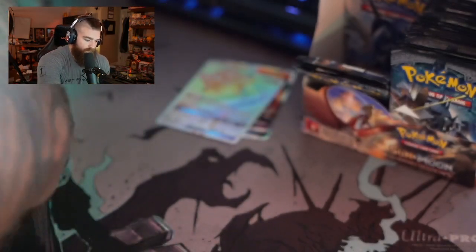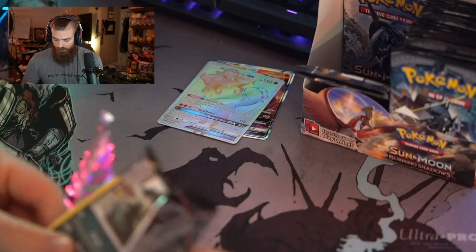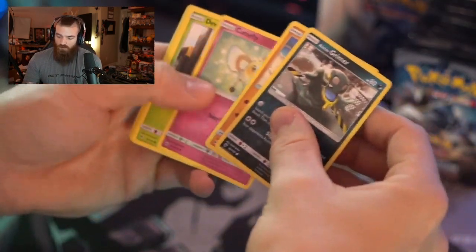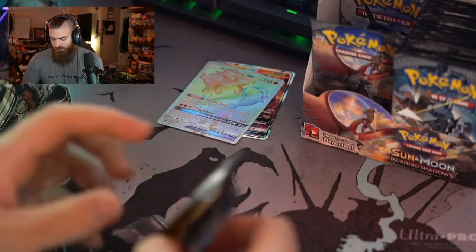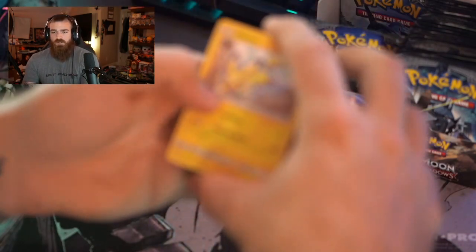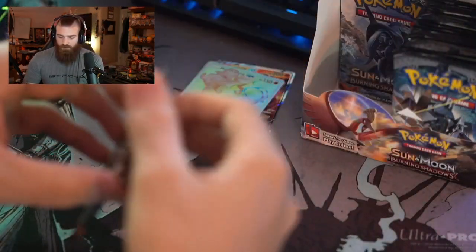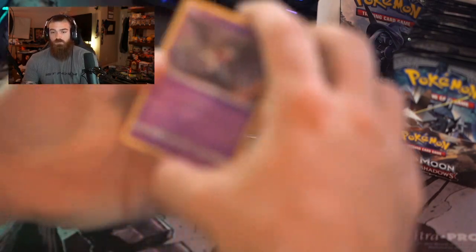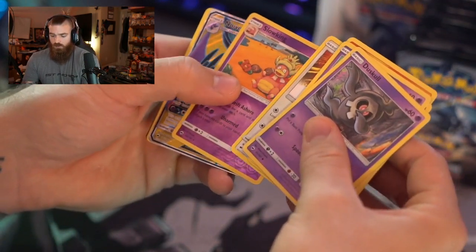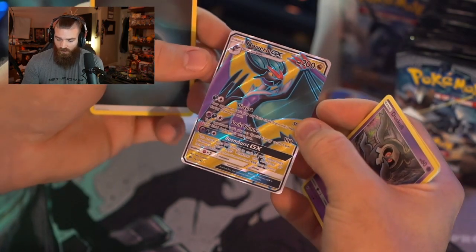This set is unrelenting when it comes to keeping its big cards hidden. It doesn't want you to pull anything! Thankfully we got that rainbow Marshadow though — beautiful looking card. Oh, we got a Pikachu on the front — hopefully. Carmanair, Porygon, and Slowking, not too bad. We're almost done with the entire left side of the box.